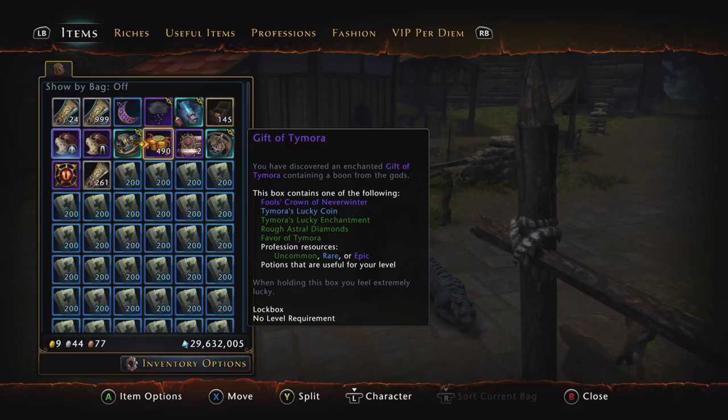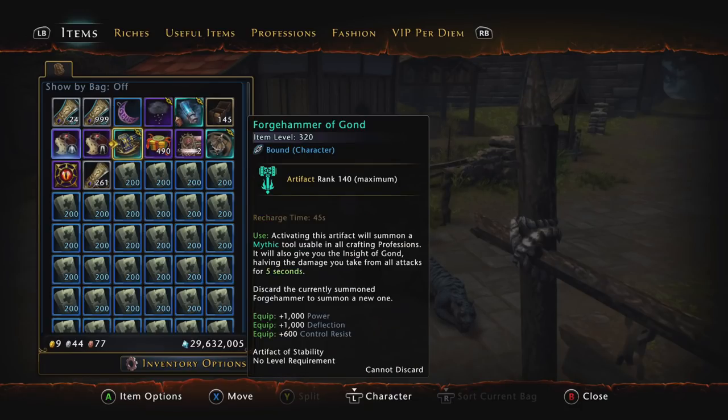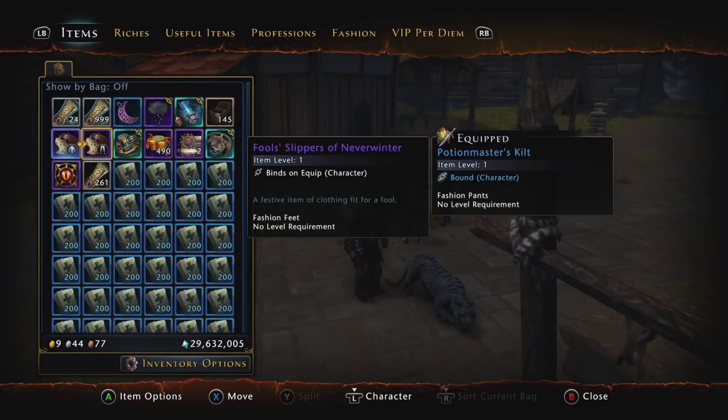I still have about 500 of these boxes. I don't know if I'm going to sell them or hold onto them. Usually I like to hold onto things so they become more rare and more expensive. The Gift of Time Mora boxes are not coming back anytime soon, so I might hold onto these for a while, or I might just open them and try to get more of the fashion pieces — I'm not entirely sure.